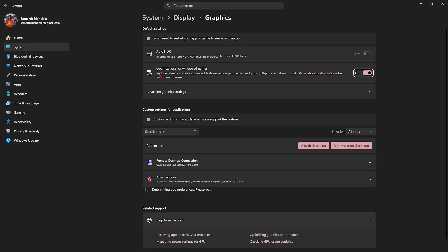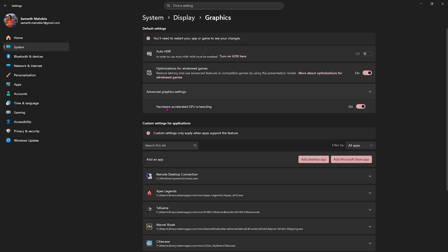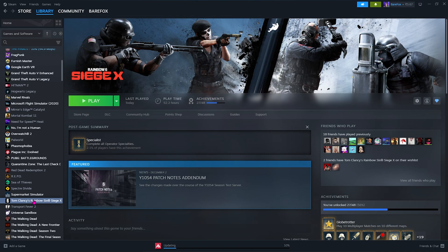Then click on the Graphics settings underneath and enable Optimizations for Windowed Games, as this will help you reduce input latency and optimize your games. Then click on Advanced Graphics Settings and enable Hardware-Accelerated GPU Scheduling, as this will help you prioritize your GPU to run the game.